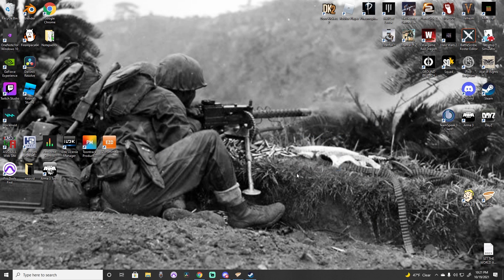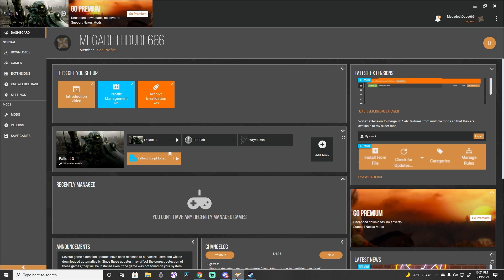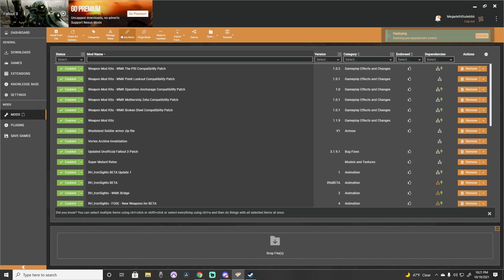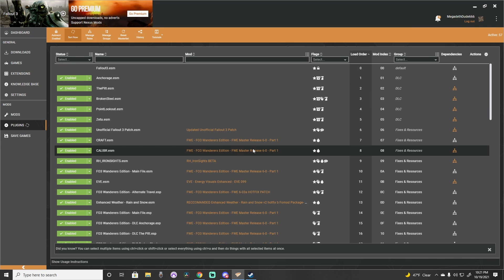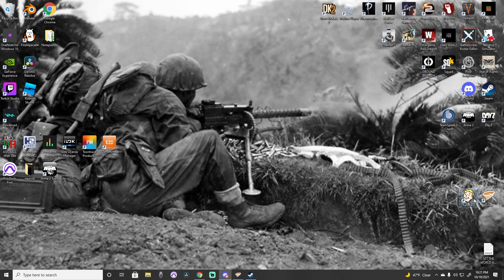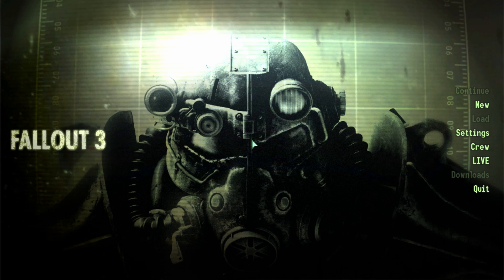Foz and the patcher are now installed. Head to your mod manager, deploy your mods, and be sure they are in a compatible load order. To make sure everything is working correctly, launch Fallout 3. At the main menu, press the tilde key and type GetFozVersion, then press Enter. Text should appear telling you that Foz is installed.